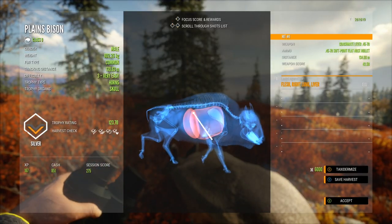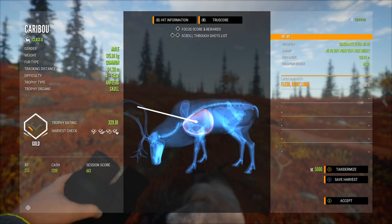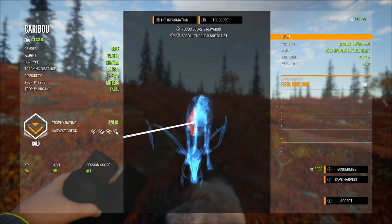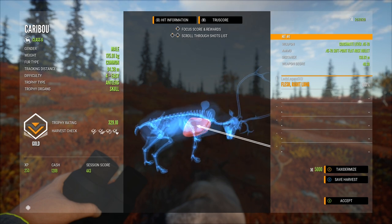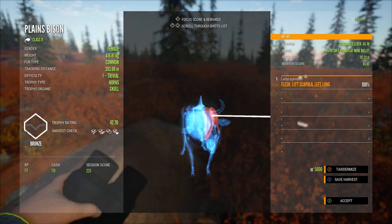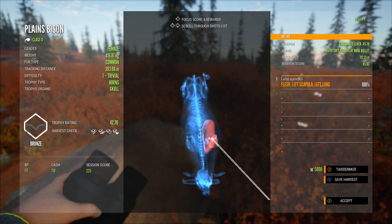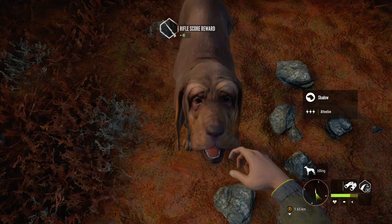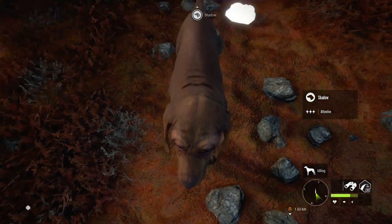I'm liking this gun — it's pretty powerful, makes an awesome sound. We got a single lung on this caribou from 138 meters, and also this bison — a left lung shot from 117 meters. The .45-70 penetrated the scapula and got a lung, so it's a pretty powerful gun that will definitely do the job.